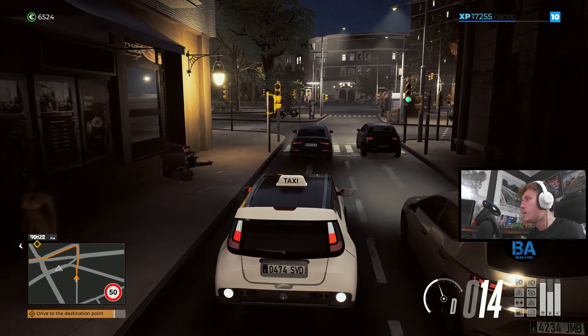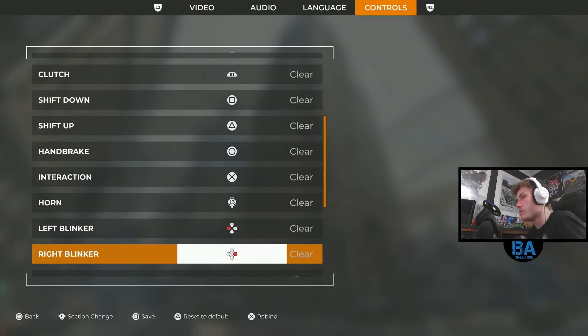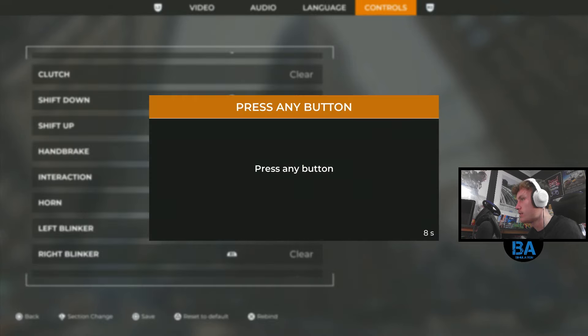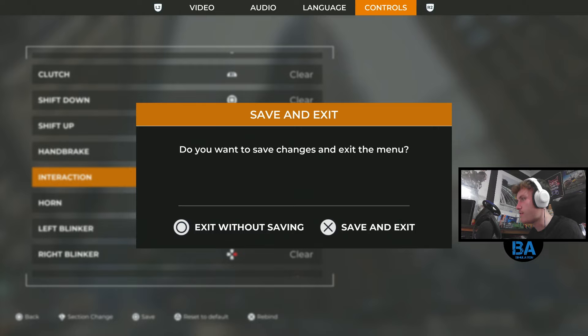It used to be L1 and R1 for indicators, now it's left and right on the D-pad. You can change that in controls - you can rebind it. Let me try to rebind it. Actually, let's just reset to default before we break things.